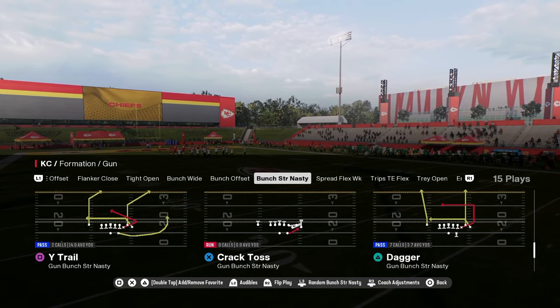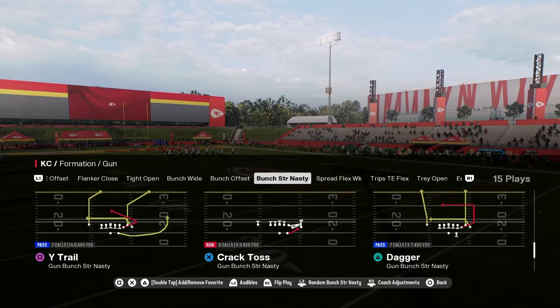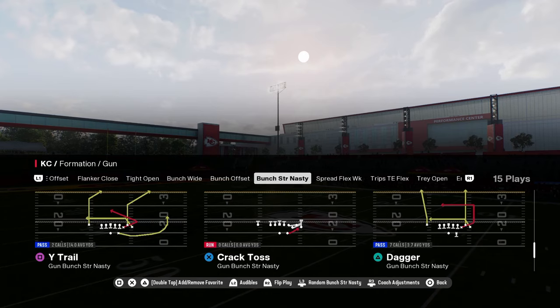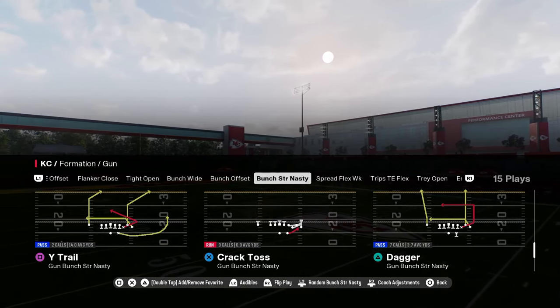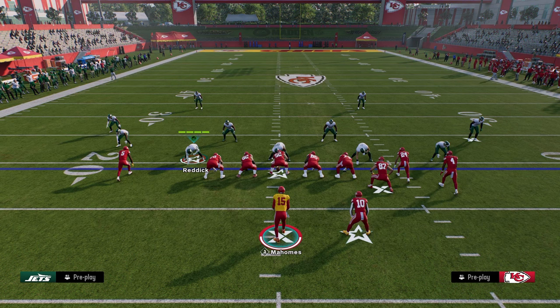The play Dagger in the Gunman Strong Nasty formation in the Colts offensive playbook is one of the best plays in Madden 25. If you guys want to get my entire Colts offensive ebook, make sure to join the school community at school.com slash Cody Ballard. I'll put a link to that in the description below.